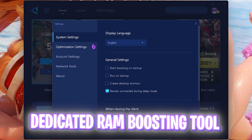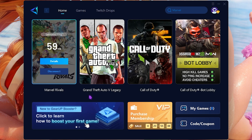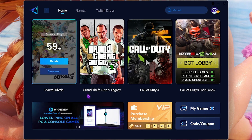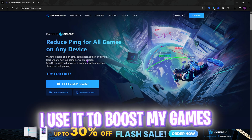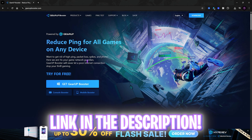Click the burger icon, go to Settings, then Optimization Settings, and click Optimize RAM After Boosting. Once done, close it and enjoy your game with the lowest ping and maximum FPS. I personally use Gear Up Booster and would definitely recommend checking it out via the link in the description.